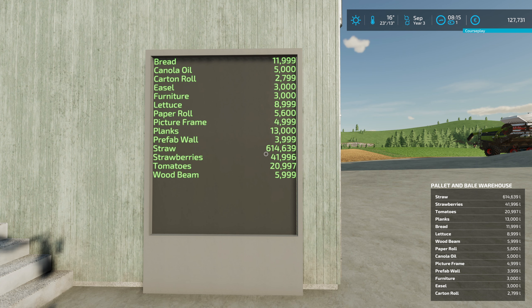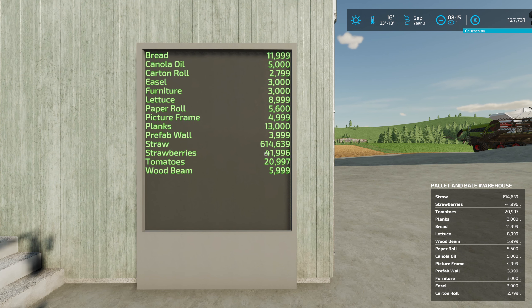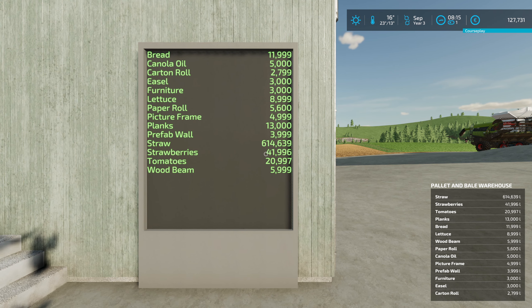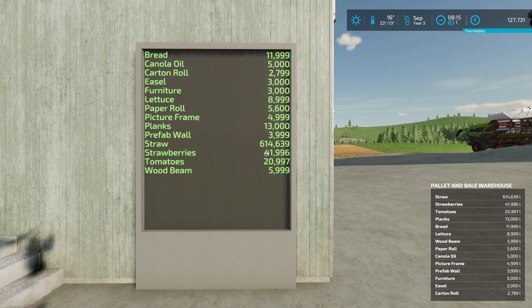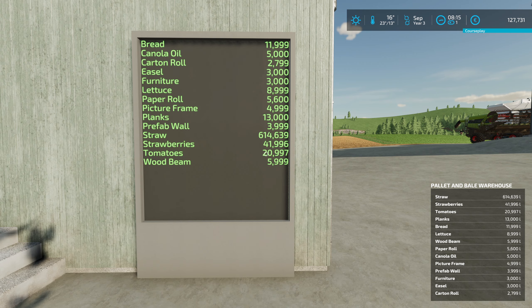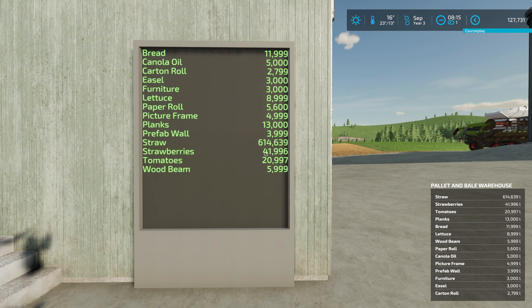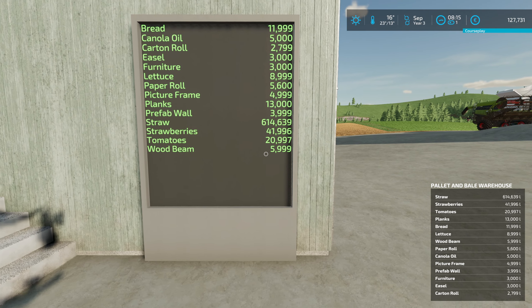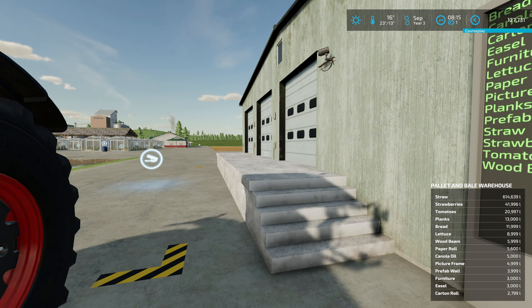A lot of straw still but we keep that for now. Strawberries — I think it's divided by 2 or by 4, I'm not quite sure how many we have. Tomatoes, I think it's 21. Could be that we have 42, seems to be a little bit much. And the wood beams are 6.